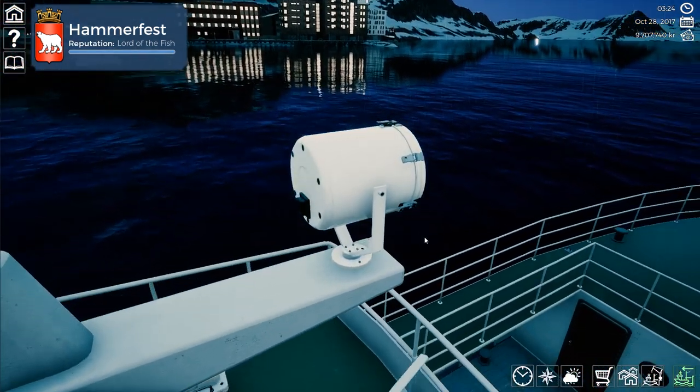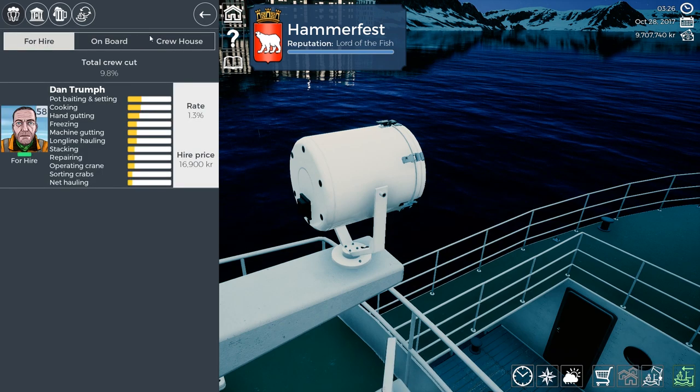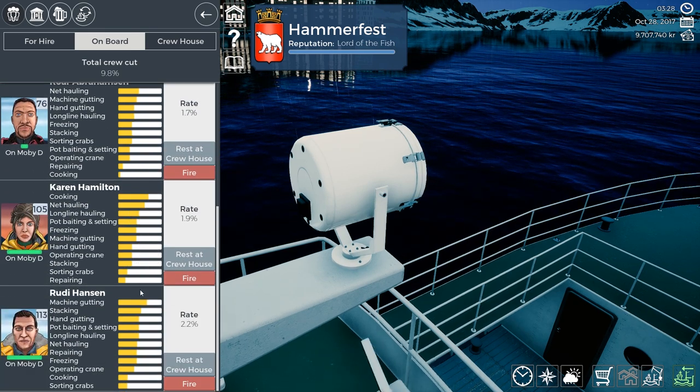Let's take a look at our crew first before we head out. We need to get lines and also get our crew settled. On board we've got Tor — he's terrible but he's got some strength — George, Rohr, Karen, and Rudy.